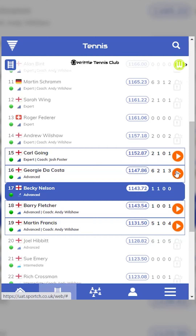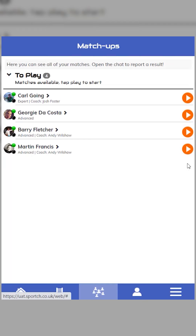To play someone in your group, either tap on the orange play buttons here, or the orange play buttons on the matchups page here. This page keeps track of all the players you are communicating with.